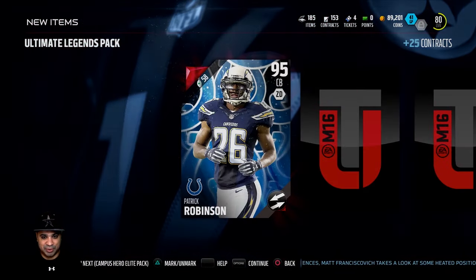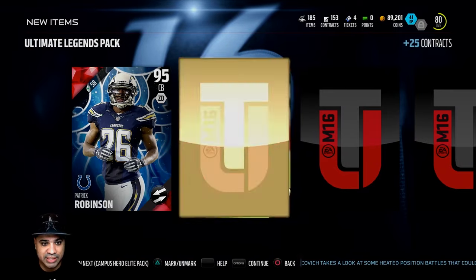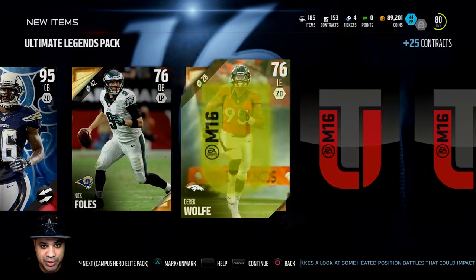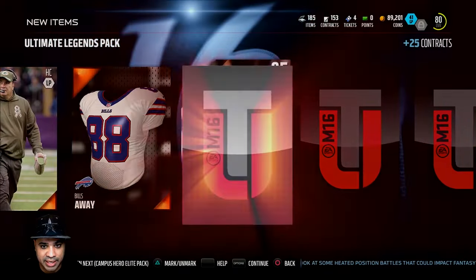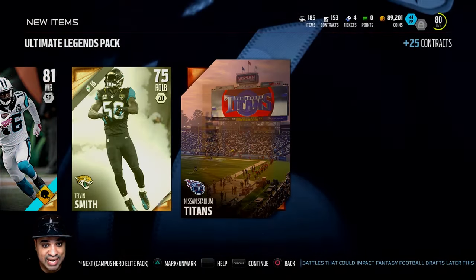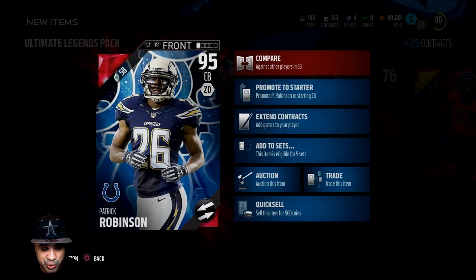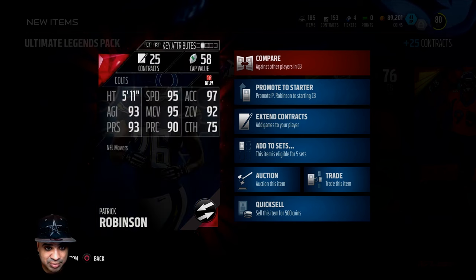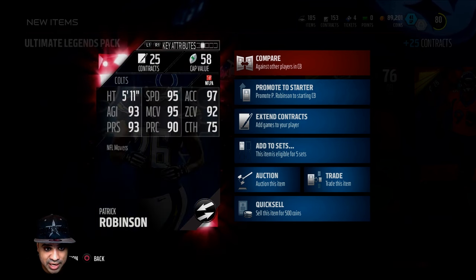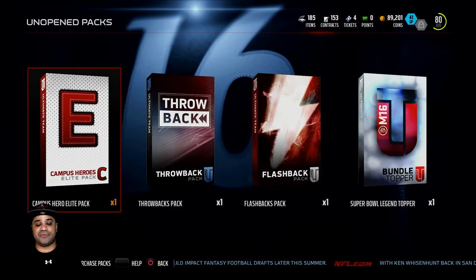I'm surprised they didn't give another elite pack — that would have been great. We get Patrick Robinson at cornerback — pretty good corner, I'll check his stats in a bit. And Tyron Smith! We get an Ultimate Legend badge there. Since it's so late in Madden right now, I'm not going to put anything into major sets — just gold player sets and things like that unless they have some real value.